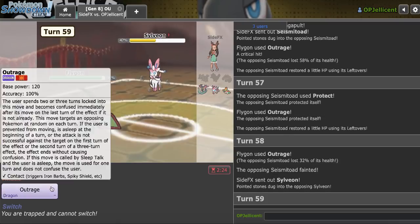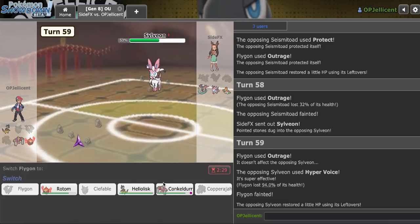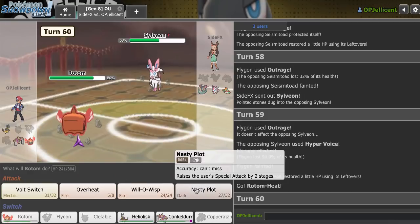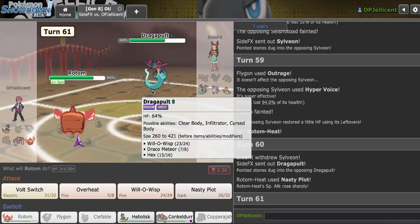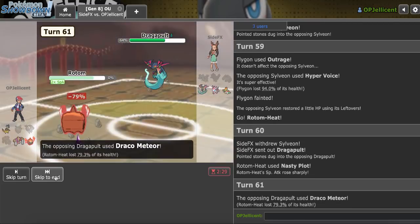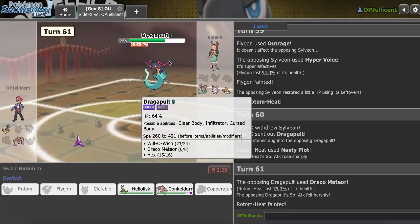They're gonna get their Wish up now, but my Rotom is still alive. Oh, they took the kill — that might be better actually. Let's get a Nasty Plot. Dragapult comes in — I think it dies to Overheat right now. No, I'll live that. Are you serious — are these Specs? They were Specs with Will-O-Wisp, weren't they? I lost.